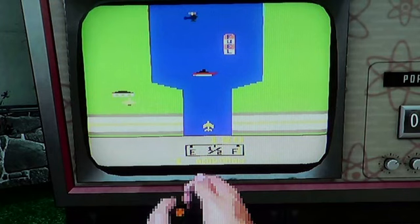So that's it. This is the Atari 2600 Easter Egg for the Call of Duty Black Ops 2 Nuketown 2025 Easter Egg.